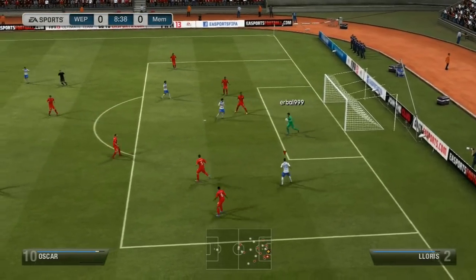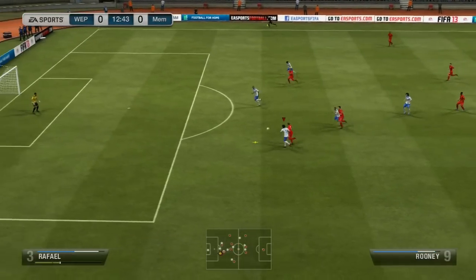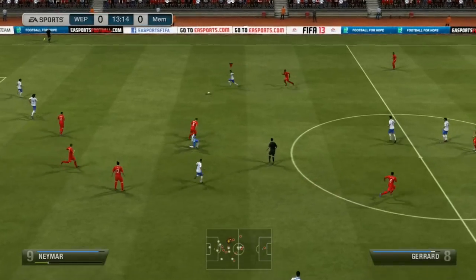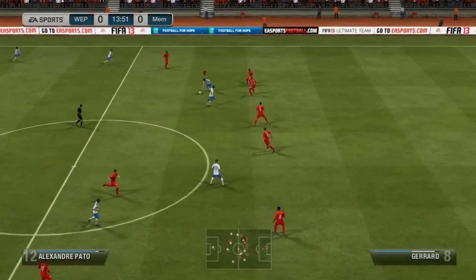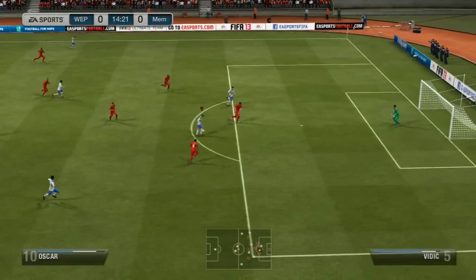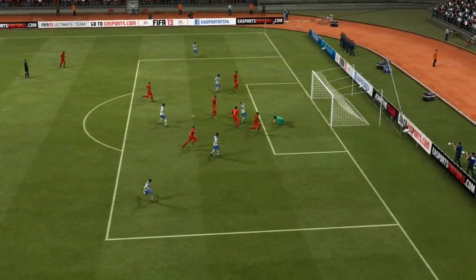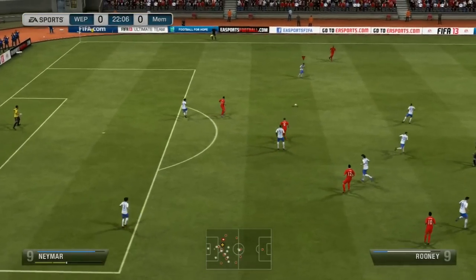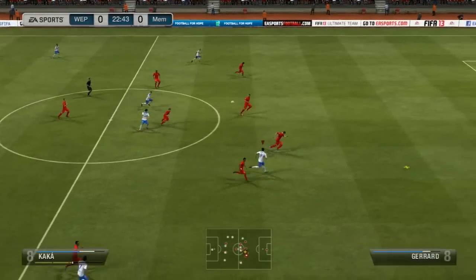Oscar with the shot but it gets deflected - a nice stop by the keeper right there. The guy goes on a little counter attack, nice little over the top ball but my boys are there for the defense. This team is very well balanced and overall a pretty decent squad, still not loving the 4-5-1. Oscar makes the shot happen but puts it wide - it was a good attack though.